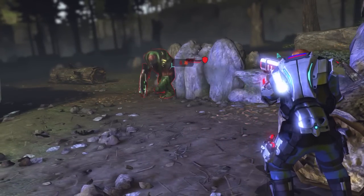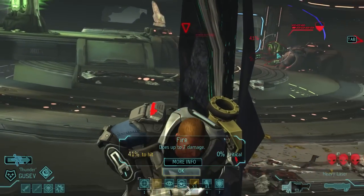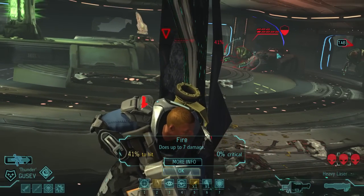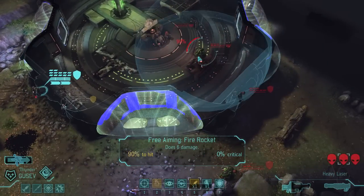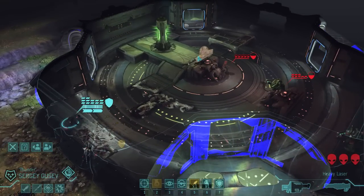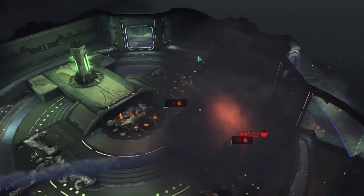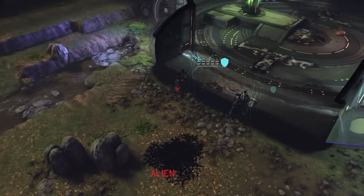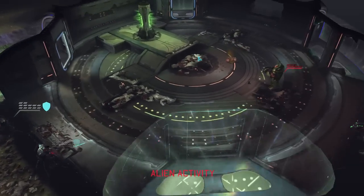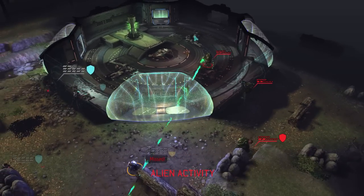There we go — hit him right in the face. Right in the face. Now the problem with using explosives is they're very good, but you don't get any weapon fragments from them. So you can't research as much and you can't build as much stuff in your engineering bay. Not good. But I just want to get through this.